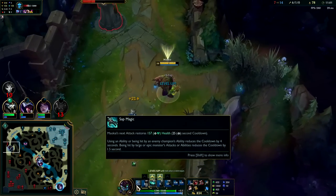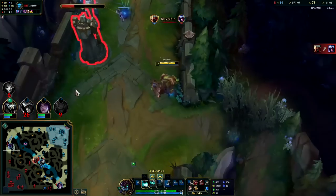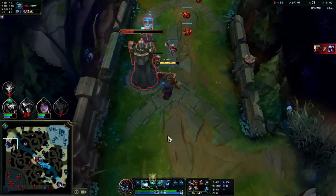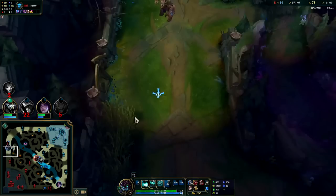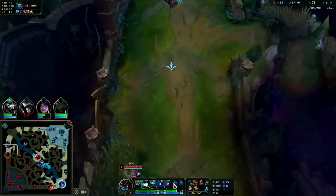We're never going to run out of health and mana — passive gives us health back, and Winter's Approach gives us an ungodly amount of mana. Let's get some vision with my sapling — you want to see when this guy's coming. There it is.